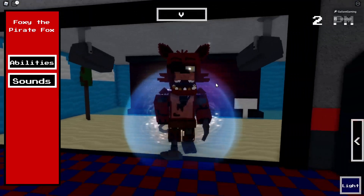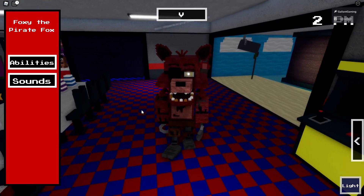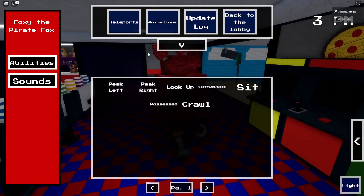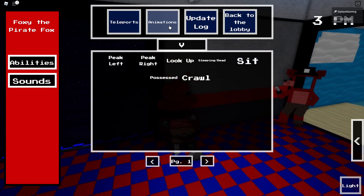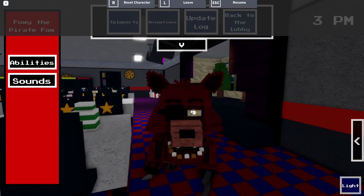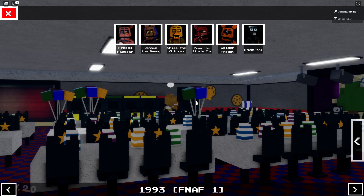We gotta check out Foxy! Look at him — his body is large as well so the giant head fits, but it's still funny. I really do like the design they went with though, very cool. You can raise the eye patch, toggle black eyes, and there are different animations in here. They actually work on the animatronic — you can crawl around! It looks a little weird on the head but the animations definitely add a lot.